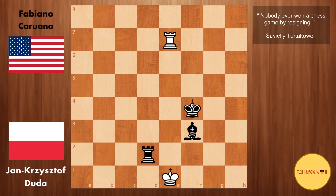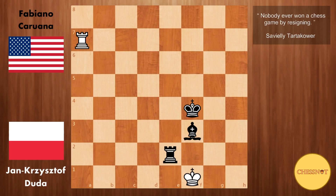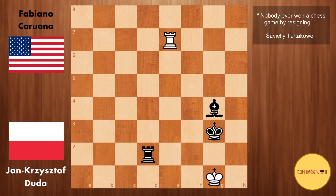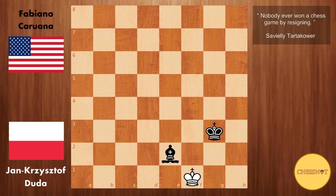Rook d2 check. King e1. Rook h2. Rook to a7. Rook to e2 check. King f1. Rook d2. Rook to c7. King g3 — threatening mate. Therefore give a check. Bishop g4. Rook e7. Rook f2 check. King g1. Rook d2. Caruana has tried almost everything and so far nothing seems to work against Duda. King to f1. Rook to e2. So here Caruana decides to trade everything off. Rook takes e2. Bishop takes e2. And in this position the game was drawn due to insufficient material.